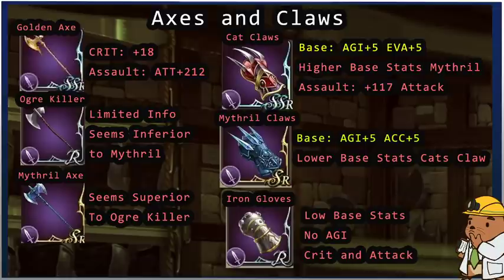For claws, Cat Claws have a base of agility plus 5 and evasion plus 5, with assault giving attack plus 117. Mithril Claws also have agility plus 5 and accuracy plus 5 instead of evasion plus 5. Evasion plus 5 is a big deal, but accuracy plus 5 could be more valuable depending on your situation. If you missed the Cat Claws event, farm the Mithril Claws — you won't be that far behind.